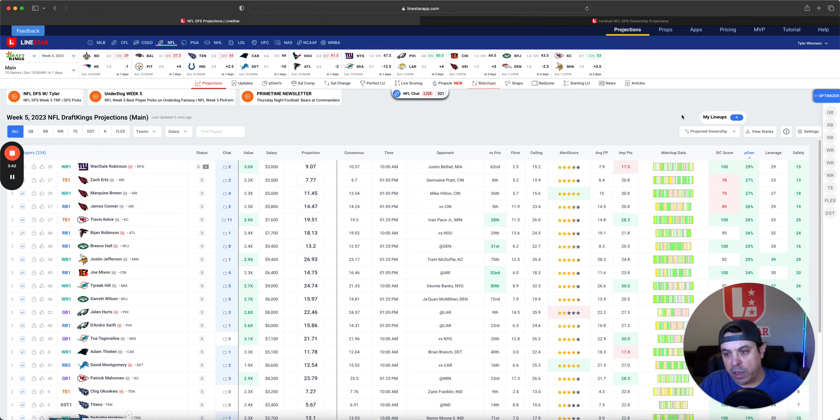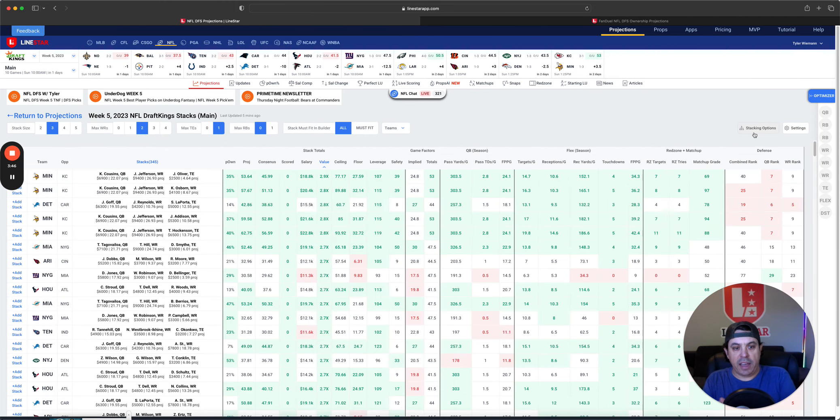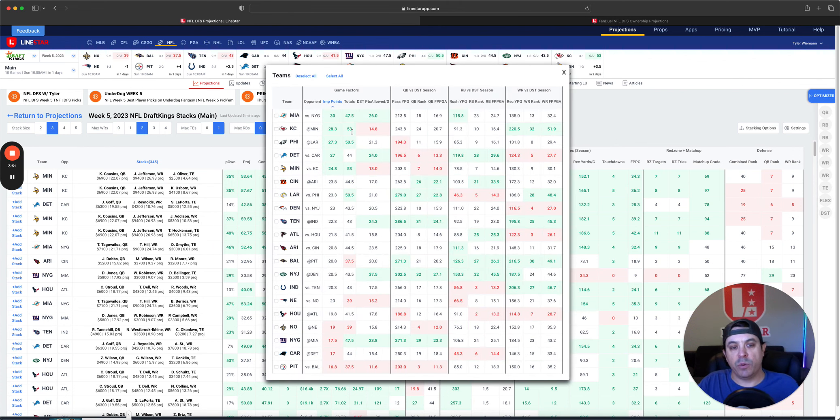Moving to the matchups tool, I want to go over implied points. The Dolphins have the highest, followed by KC, the Eagles, Detroit, and Minnesota. Detroit's line may fall — Amon-Ra St. Brown is missing practice with an abdomen injury. If that implied total stays high and Vegas doesn't think too much of it, I could see people taking cheap shots there and fitting studs like Miami and KC pieces around that cheap Detroit stack.